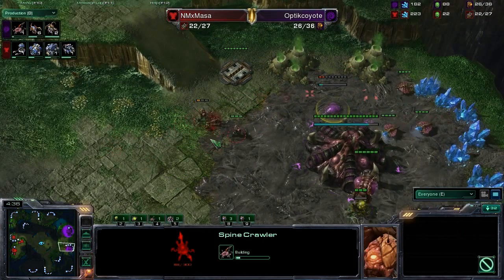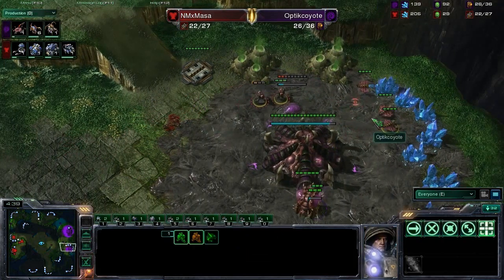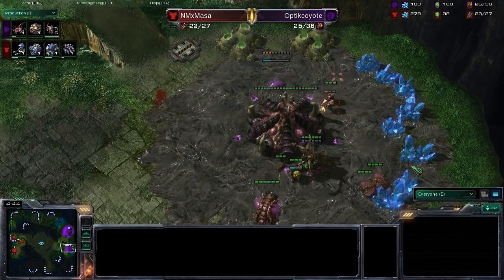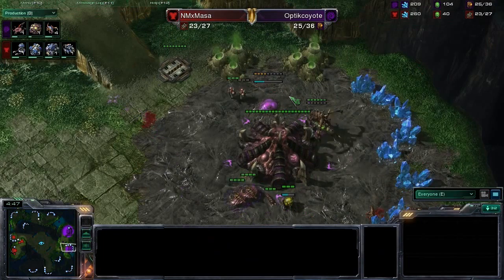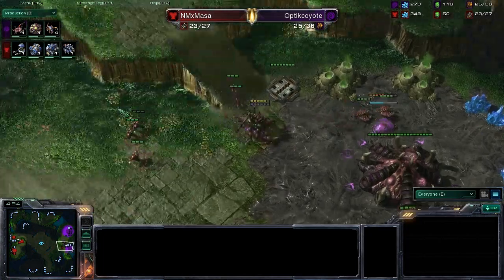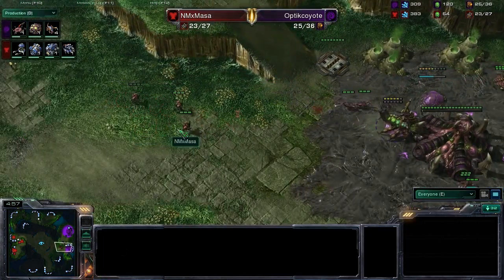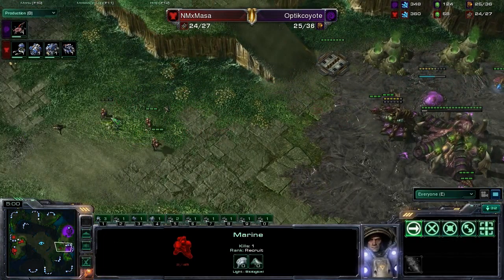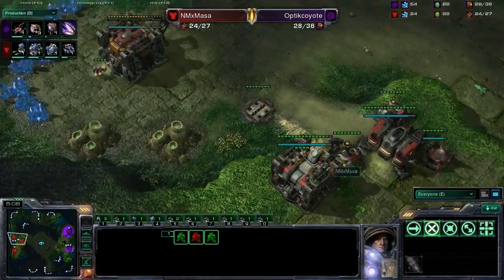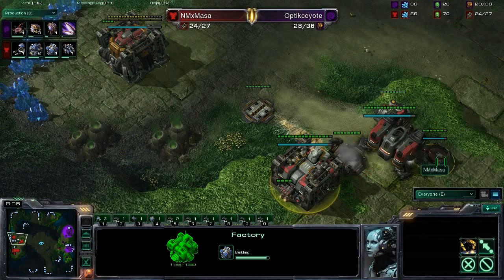A spine crawler here getting replaced. Two Lings are down. Looks like these Marines are going to cruise back and start focusing down the drones. Looks like one Marine will get whacked here. Oh — Queen not quite able to make it in time. Great control there from Masa, putting that wounded Marine in the backside of his little army. Back at his base, he does have a factory going down and is starting to transition. Notice he's got the reactor.